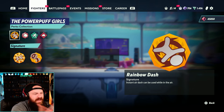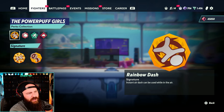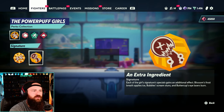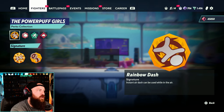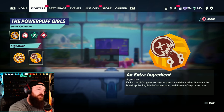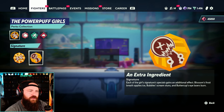Their first unique perk is Rainbow Dash, where instant air dash can be used while in the air — double-tap forward in the air to do that rolling dash move mid-air. It's quite nasty but takes practice. Their other signature perk, Extra Ingredient, changes or adds an effect to the leader's neutral special: Blossom's Frost Breath applies Freeze stacks, Bubbles' Scream stuns the opponent briefly, and Buttercup's Eye Laser burns the opponent. Extra Ingredient is passive and gives your moves extra abilities without extra effort. I personally prefer it a bit more.